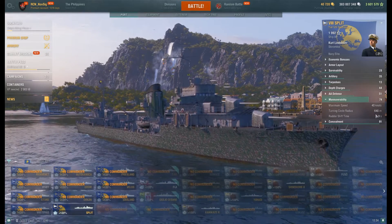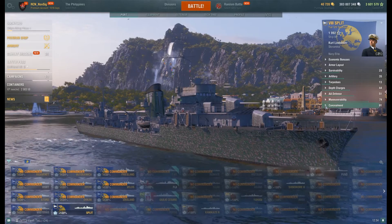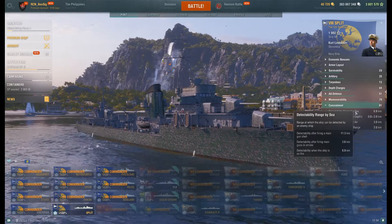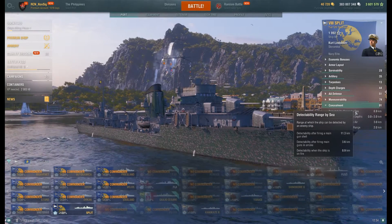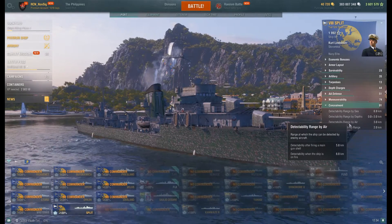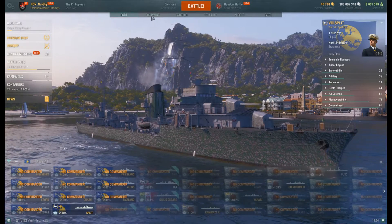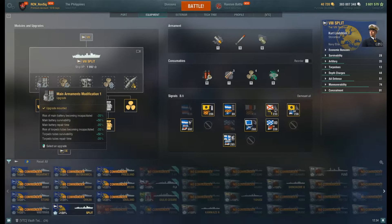Maneuverability: with speed flag, 40 knots. Look at the rudder shift time — 3.9 seconds, amazingly fast. Detectability is 6.9 kilometers with all the captain skills. Firing in smoke penalty is 3.6 kilometers — decent, but you're going to get detected first. Detectability by sub at periscope depth is 3 kilometers, and by air the same — 3 kilometers. Planes are not your fear.